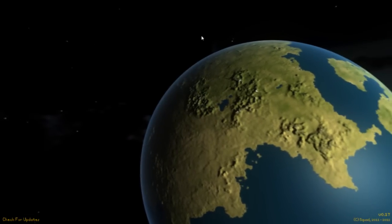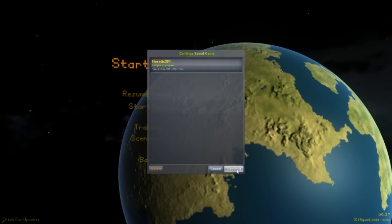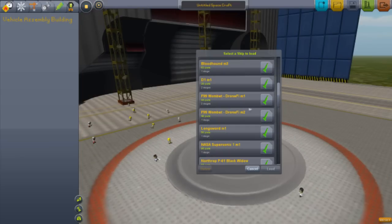Alright guys, welcome back to another video on Cobra Space Pro Game. Today we're going to be showing off another aircraft. I don't know the name — I've forgotten the name. It's a random concept design. F991.